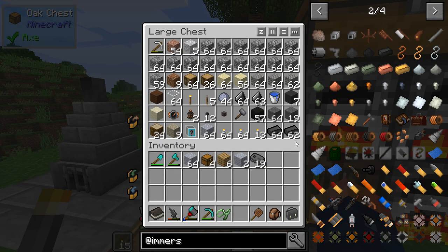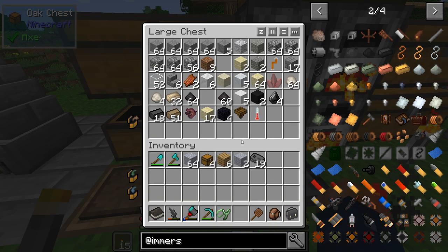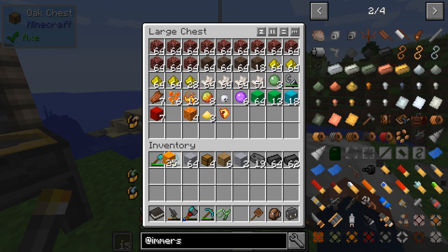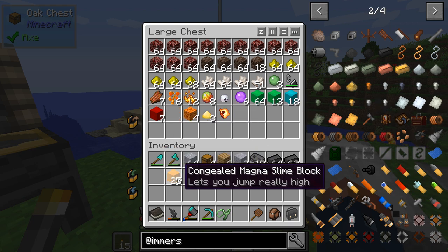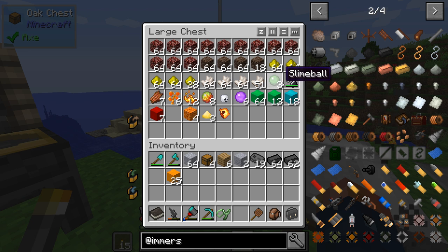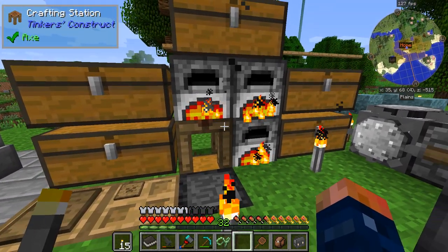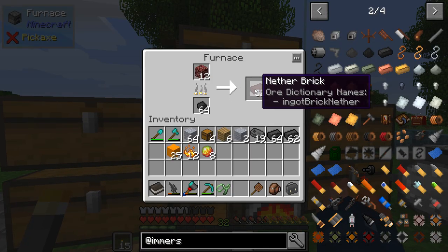I've also been cooking up netherrack brick, of course coming from netherrack. Since I did not find a fortress, I also made some seared brick — all of which we're going to need today — and we're also going to need this slime, the blaze powder, and the magma cream.